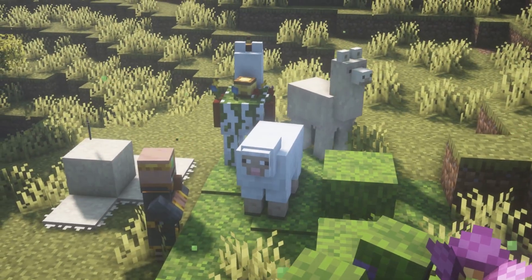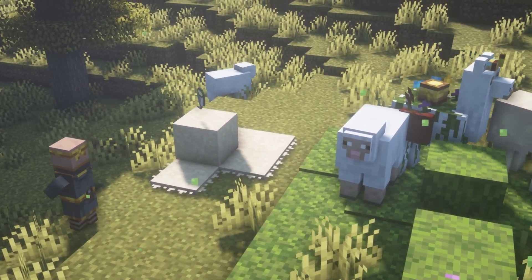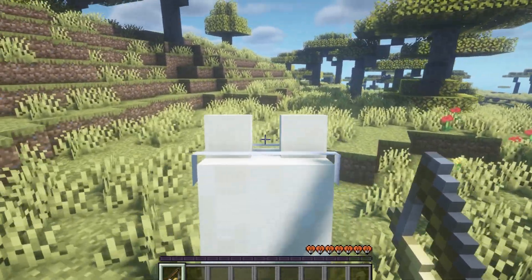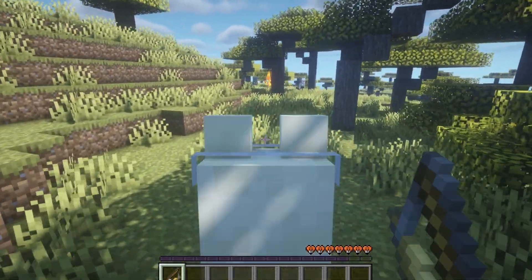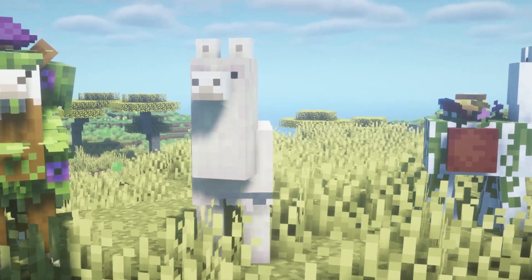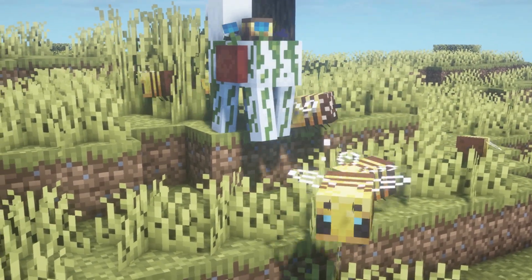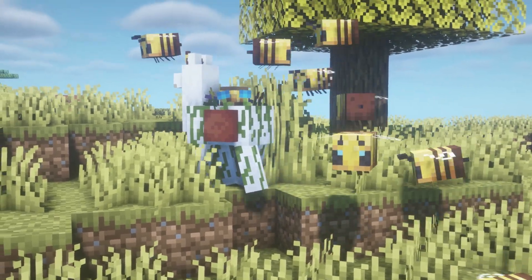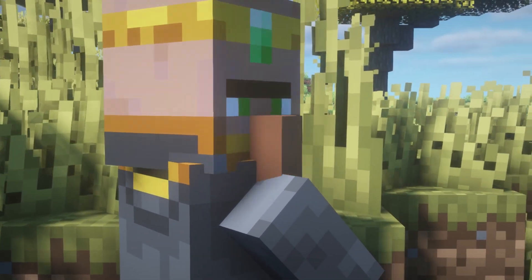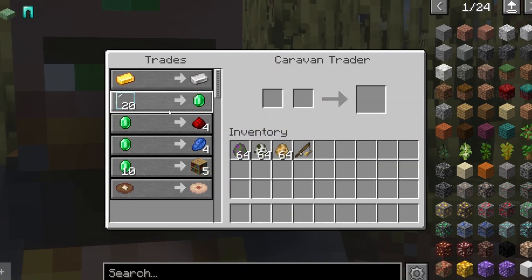The second Fabric mod that we have is Llamarama. This mod adds more types of llamas and llama-related content into the game. Firstly, there's now the hay on a stick, which can be used to command llamas' movement. There are also new types of llamas such as the woolly llama, the bumble llama, and the mossy llama. Each type of llama has their own unique quirks — for example, bees can pollinate on the bumble llama and store nectar on its back. There's also a new wandering trader called the caravan trader, who is usually accompanied by multiple llamas and won't disappear after a while as the regular wandering trader does.